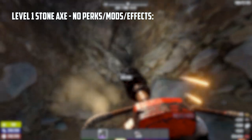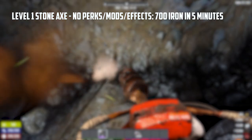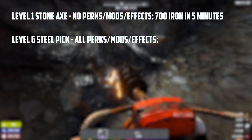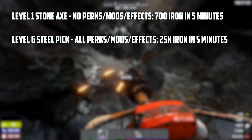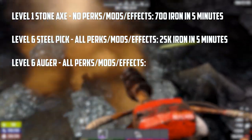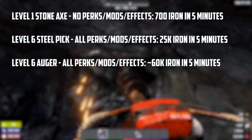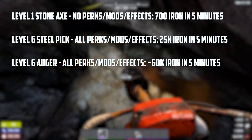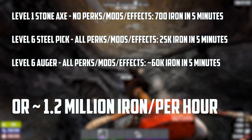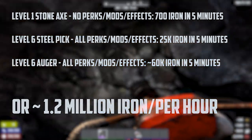Now looking at iron, which benefits from the 20% one-shot chance with Art of Mining maxed out: the Stone Axe at level 1 got about 700 iron and 90 stone with no modifiers in 5 minutes. The level 6 Steel Pickaxe with 4 mods, all perks, coffee, and Rock Busters gathered 25,000 iron and about 3,000 stone. The level 6 Auger with 4 mods, all perks, and Rock Busters gave 60,000 iron and 10,000 stone — meaning if you could continuously mine iron for 1 hour, you'd get 1.2 million iron per hour. All other ores give roughly half as much as iron.